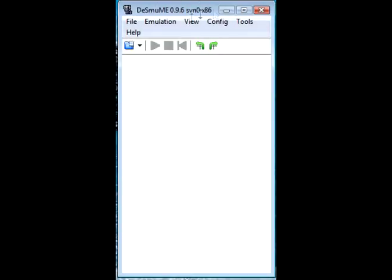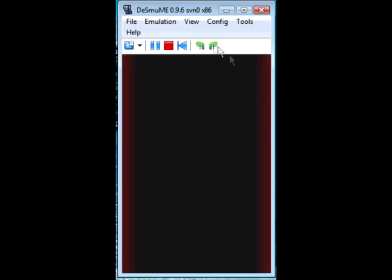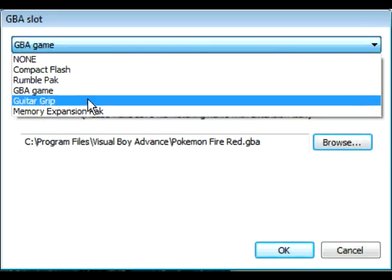This is a video showing you how to Pal Park using DeSmuME version 9.6. The first thing you want to do is load up your ROM, then go to Emulation, GBA slot. I have FireRed selected already.